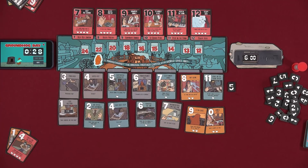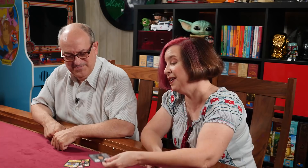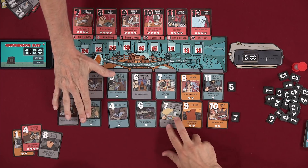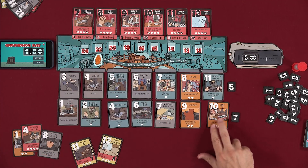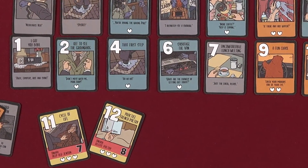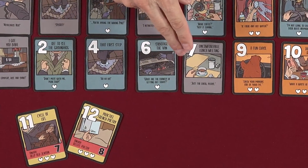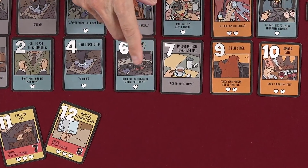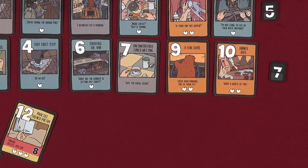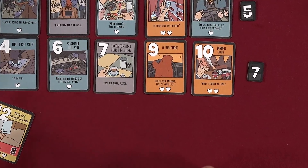Round gameplay — did we make it? Yeah we did! Seven cards down. I had an eight with no hearts, I had two with no hearts. I held on to two unlocks. Reading the day: 'I got you babe. Campers, rise and shine. Off to see the groundhog. Sabotage. Uncomfortable lunch meeting — just the check please. A fun chase. Check your mirror, side of your eye. Dinner date — what a waste of time.'